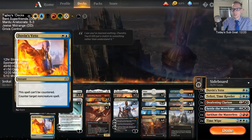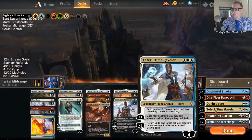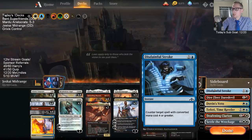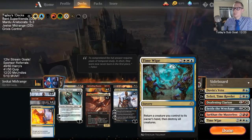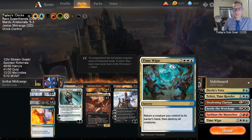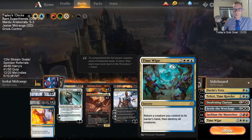We have our Dovin's Vetoes, which are just amazing counters — anything that can't be countered. We have more of those in the board. We even get Teferi in the board as well and another Disdainful Stroke. That's what our blue is really getting us. I kind of feel like trying this Time Wipe — it's a new card I haven't played at all. I wanted to try it and see how it plays.